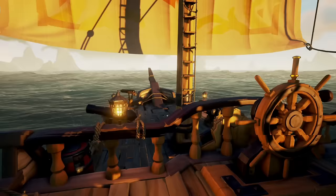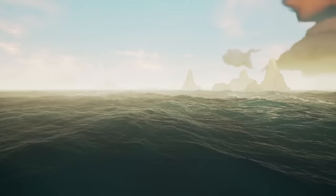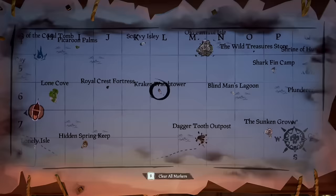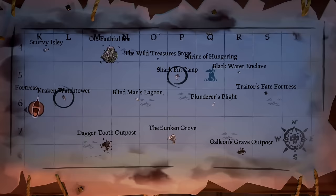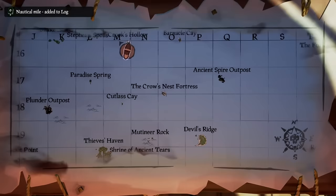Set sail and head off to any nearby skull fort on the map. They usually look different from islands as they have wooden structures. Each of the three main regions has three skull forts: Raken's Watchtower, Skull Keep, and Sharkfin Camp in the Wilds; Hidden Spring Keep, Geel Hall Fort, and Sailors Knot Stronghold in the Shores of Plenty; and Crow's Nest Fortress, Fort of the Damned, and Lost Gold Fort in the Ancient Isles.